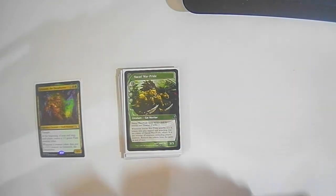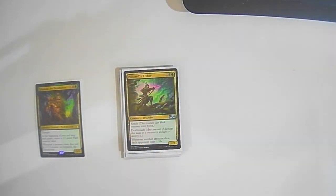Poison-Tip Archer: two colorless one black one green — Elf Archer, reach, deathtouch. Whenever another creature dies, each opponent loses one life. This is one of the best cards in the deck just because it's whenever another creature dies. Create four plants, they die when they enter — each opponent loses four life.